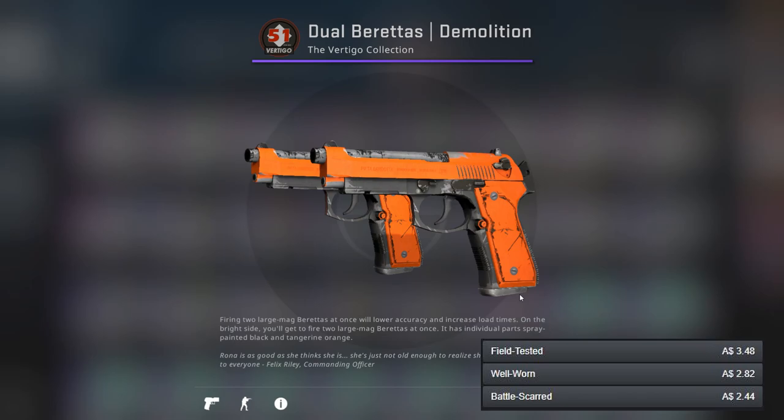For the Dual Berettas there is literally only one option and you're looking at it — it's the Demolition. It's pretty much as orange as it gets as far as skins go, so yeah, very nice.